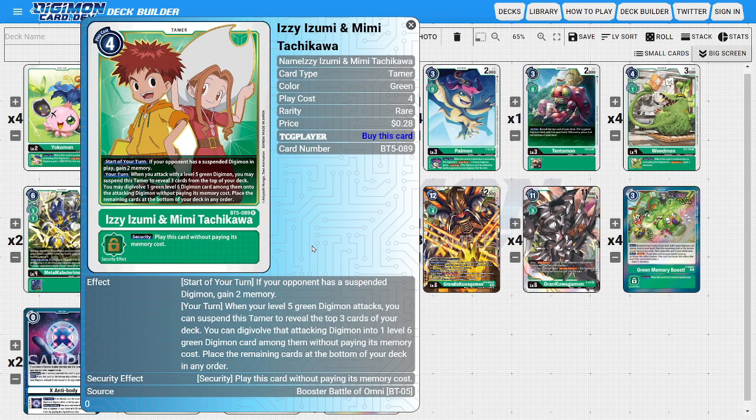The other Green Tamer I'm going to be running is one copy of Izzy & Mimi just for some extra memory. At the start of our turn, if the opponent has a suspended Digimon in play, we get to gain two memory. So if they're trying to aggress into us, we can capitalize on that for additional tempo. Its secondary ability — during your turn when one of our level five Green Digimon attacks, we can suspend this Tamer to reveal the top three cards and Digivolve that attacking Digimon into one level six Green Digimon from among them without paying its memory cost — allows us to turn our Okuomon or Okuomon X-Antibody into a Grand Kawagamon or Grandis Kawagamon if we really want to.